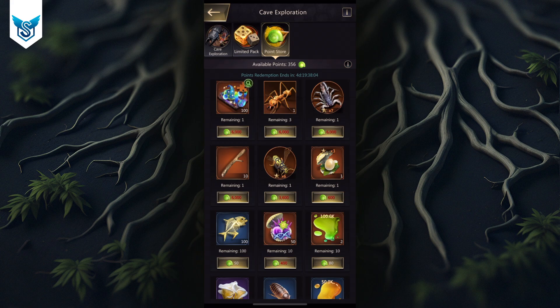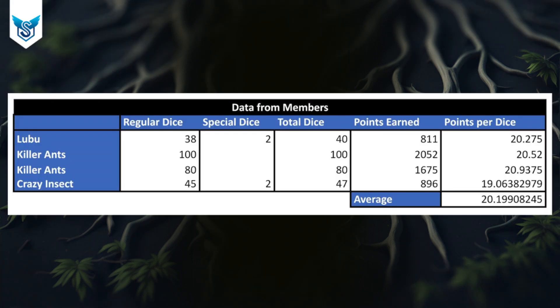Now we'll look at the math — how much it costs to buy each prize and which packs to purchase. First, let me talk about how I got this information. There are four rows in this table; two are from the same person who sent multiple data sources, the third is myself, and the first is LuBu. We recorded our purchases and how many points we got, and from that created estimates on points per dice. Special dice are included and I assumed special and regular dice to be equivalent.